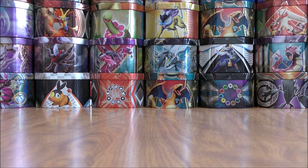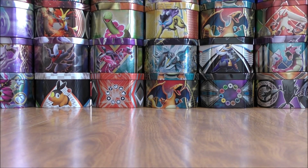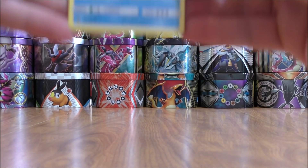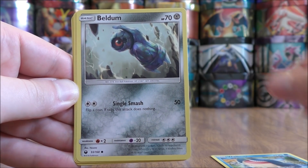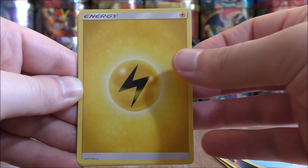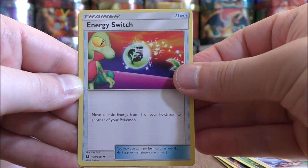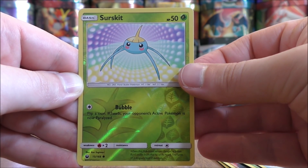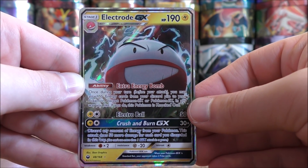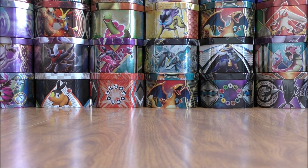I'll set that Secret Rare aside. Maybe I'll pull a GX Rainbow Rare as well — that card could come from one of the Elite Trainer Box packs. Blaziken cover artwork pack now. Another white colored code card. This pack starts with Wailmer, Beldum, Spoink, Baltoy, Wingull, Lightning Type Energy, Tropius, Hiker, Energy Switch, a Reverse Hollow of an Accelgor which is just a common, and the final card is an Electrode GX. A couple of great pulls in the last two packs!